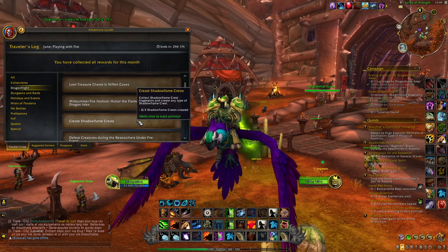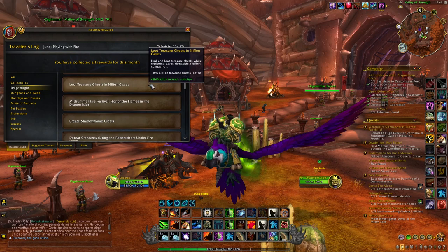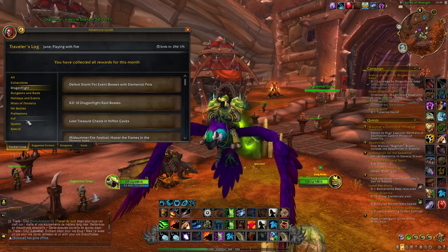Other options include creating 3 Shadowflame Crests, which is pretty easy, or looting 5 treasures in the Neltharion's Caves, which is also not too difficult. You really have a lot of ways to get these different points, but this is the fastest way to reach 1000 points right now.